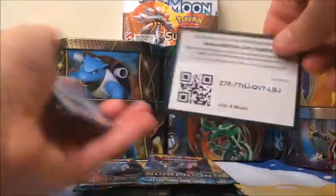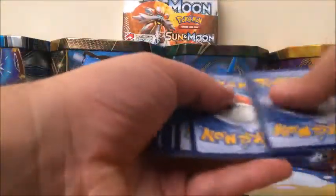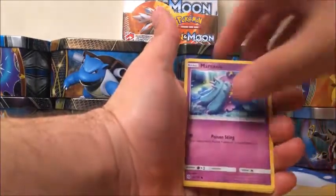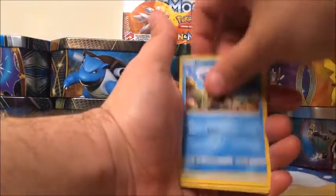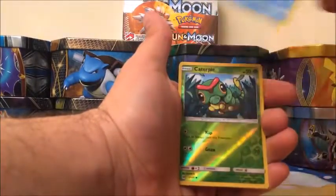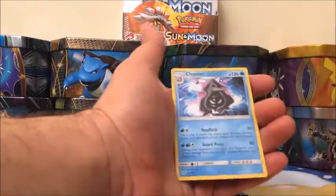You do get a full art though on your portion of the box. You still need two more holes at least? I have no idea. Eevee, Crabrawler, Marnie, Alolan Diglett, Dewpider, Water-type Energy, Brionne, Krookodile, Pelipper, Caterpie Reverse, and our rare is a Clawitzer.